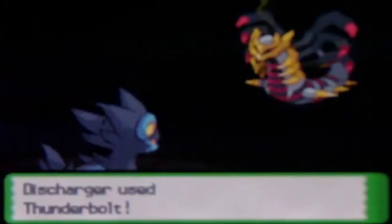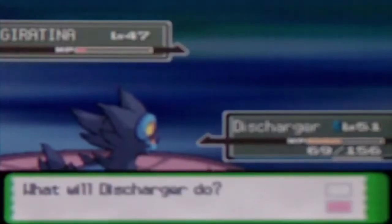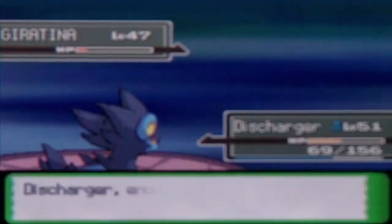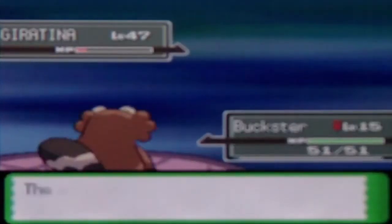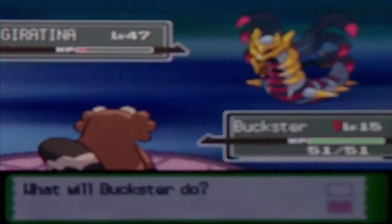I'm gonna risk it with a thunderbolt now, so let's see how this does. I don't have thunder wave with me, which kind of sucks. I guess we can just switch out to my normal type, because shadow force is a ghost type move, so yeah. Let's do that.